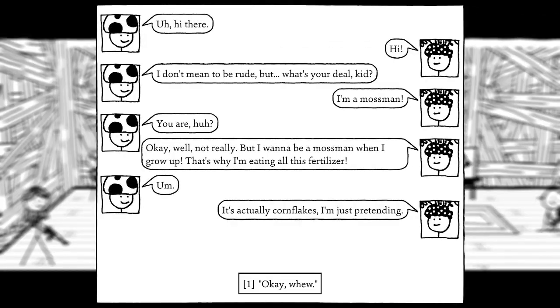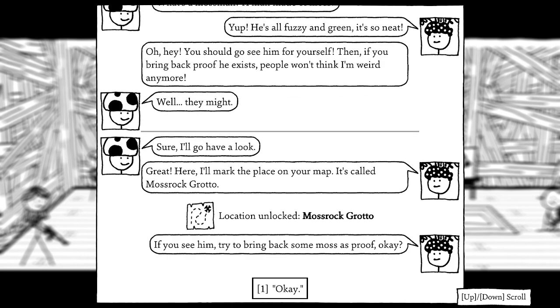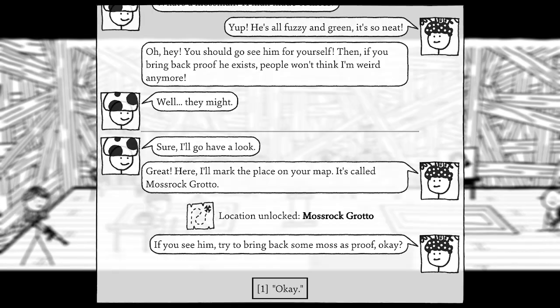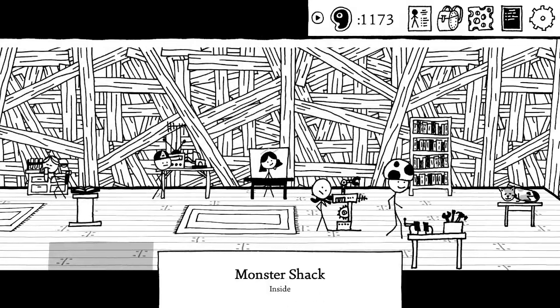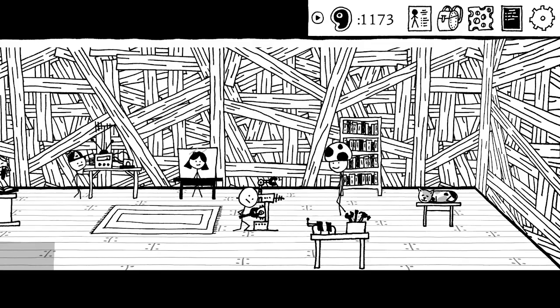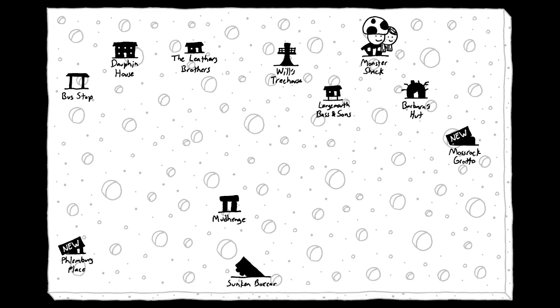We encounter a kid eating what turns out to be cornflakes — he's pretending to be a moss man when he grows up. He believes in the Moss Man and has seen him — a man made of moss, all fuzzy and green. He asks me to go see the Moss Man and bring back proof so people won't think he's weird. He marks Moss Rock Grotto on my map. I need to bring back some moss with proof.